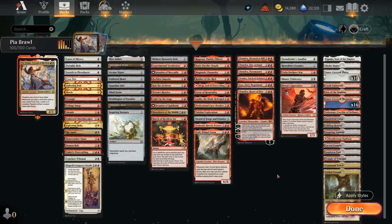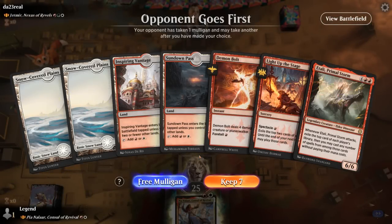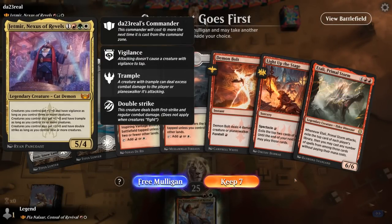That's our deck — now let's jump into some games and see how it does. We're on the draw facing Jetmir, Nexus of Revels tokens.